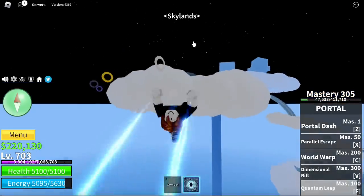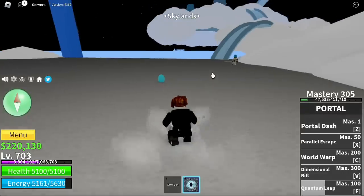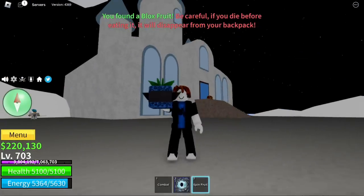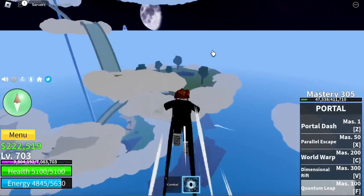Next up, also in the Skylands, another area — here at the castle. There you go, another egg. We got a Spin fruit — another bad fruit.